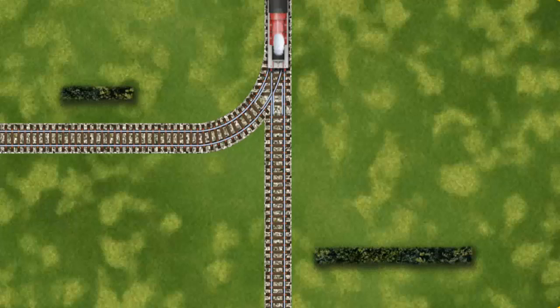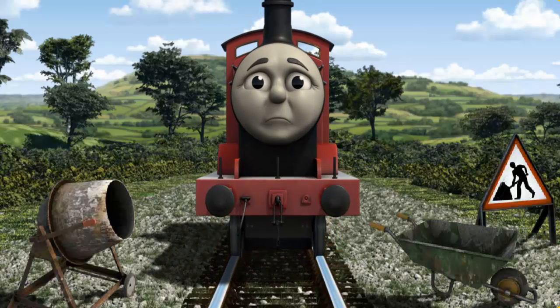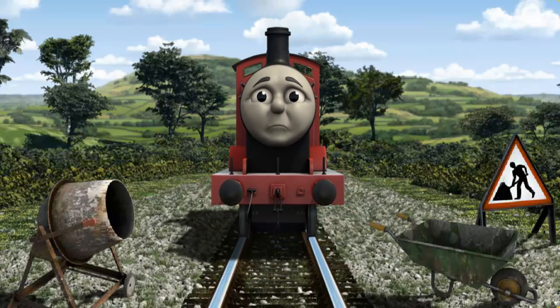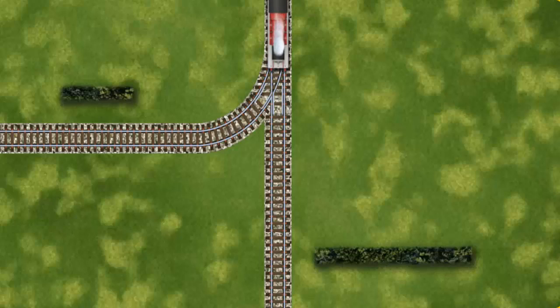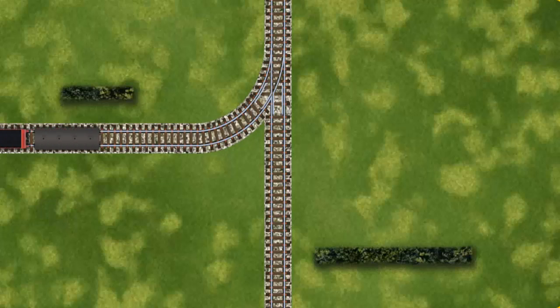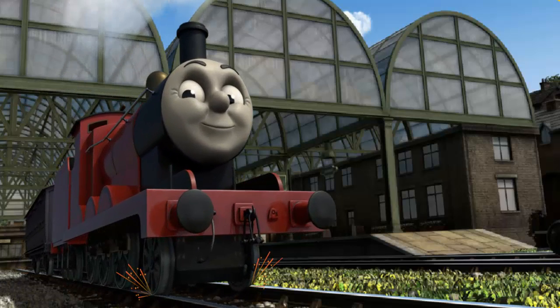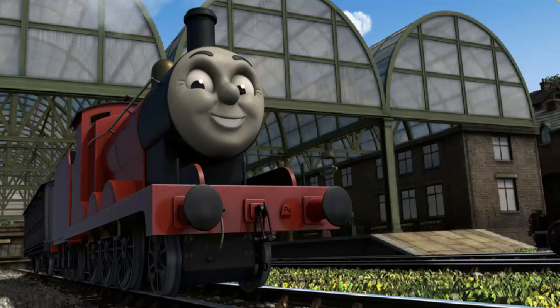Help James find the track that goes nearest to the shortest hedge. James was on the wrong track. He would have to go another way. Help James find the track that goes nearest to the shortest hedge. Full steam ahead! James huffed proudly into Knapford Station. With your help, he was a really useful engine.